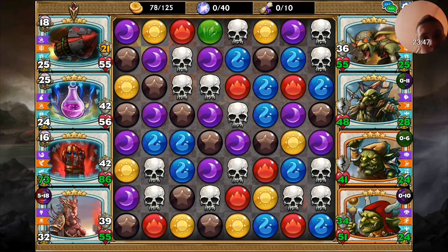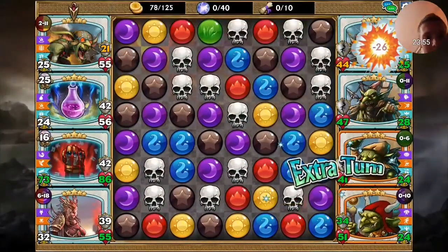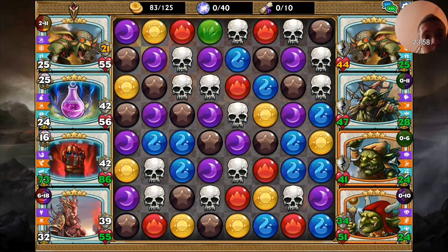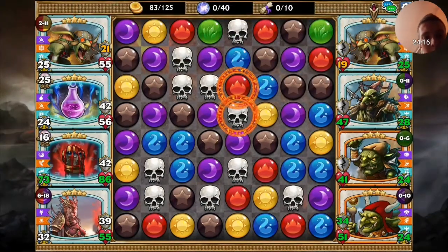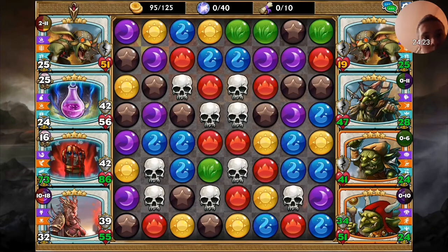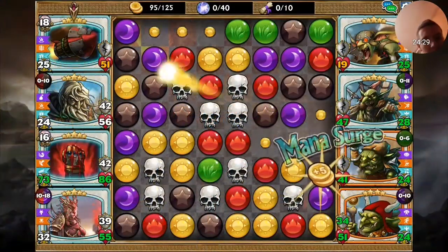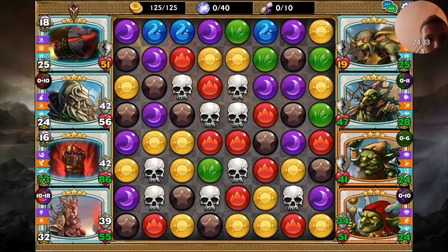It seems like anything I pop won't result in an extra turn, so I'll go for skulls now and get that rocket filled again with Altruist. Fine — I will bait him into taking this cost which will give me a four-probable match. And now I can fill the rocket, and I think now it should be over.